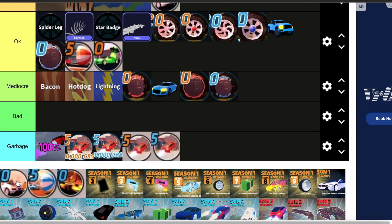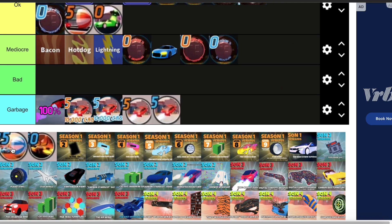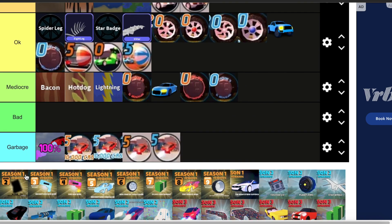More Rocket Fuel goes down in garbage. This spoiler is really good — it just looks pretty nice. Another Parachute Spoiler goes in okay. Dual Rockets — these are great, I really like these ones. And now we're done with the OG seasons.